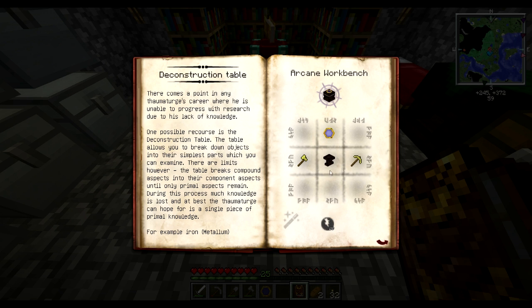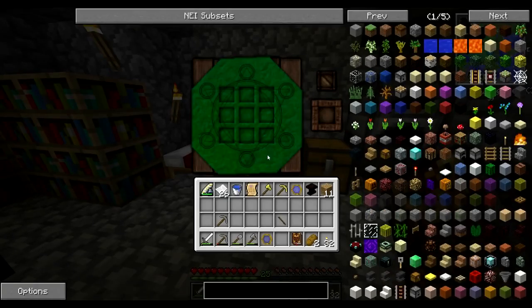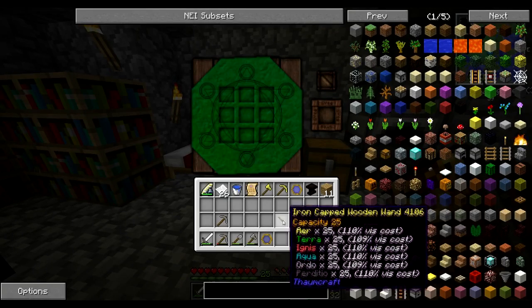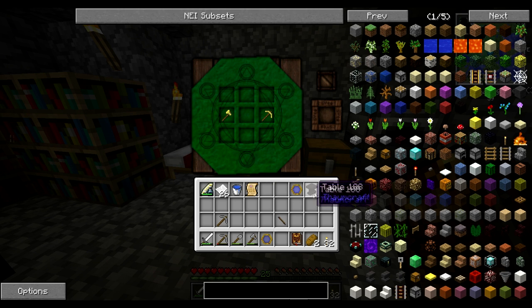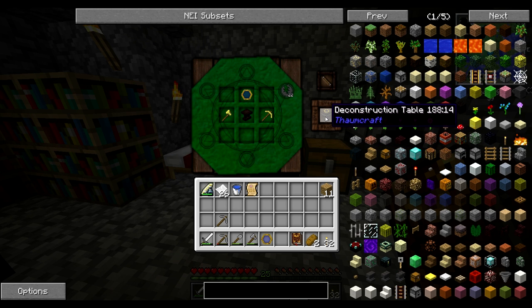So what this guy does is it requires a golden axe and a golden pickaxe, a table and an extra thermometer — which you should scan when you make two because you get a little bit of stuff from that — and 20 Perdiccio from our wand. So this is going to be our first time making something in the arcane work table that actually requires extra vis from our wand. So those two, our table and our thermometer, and you'll see no item shown up here, but this is flashing that we need 20 Perdiccio. So if we place our wand up here, that turns solid with a cost of 22 because our wand is inefficient at the moment, and we'll get a deconstruction table.